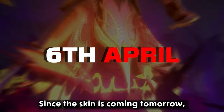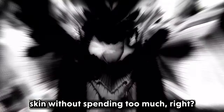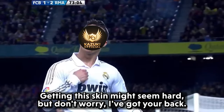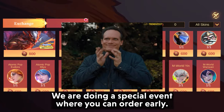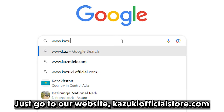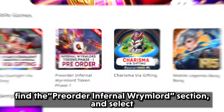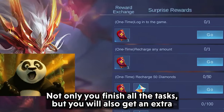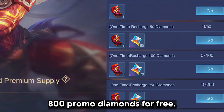Since the skin is coming tomorrow and you probably want to get this special skin without spending too much, I have got your back. We are doing a special event where you can order early. Just go to our website KazukiOfficialStore.com, find the pre-order Infernal Wimlord section, and select the 1250 plus 162 diamond pack. Not only will you finish all the tasks, but you will also get an extra 800 promo diamonds for free.